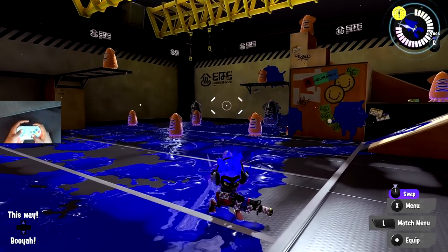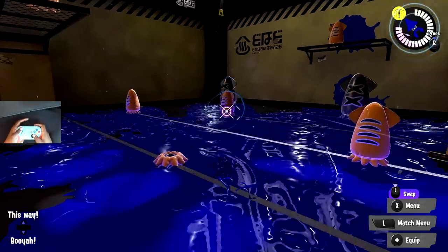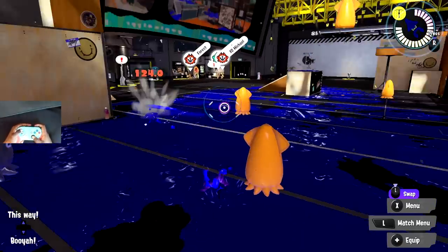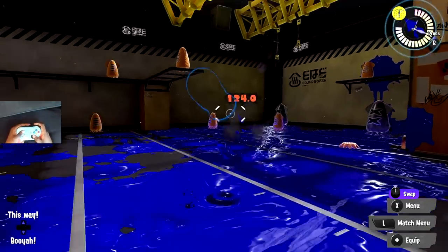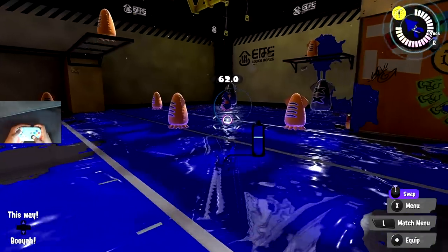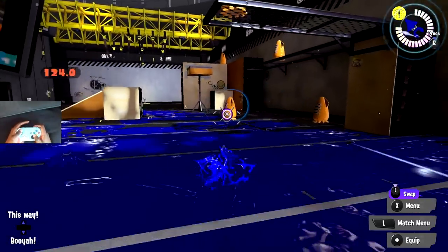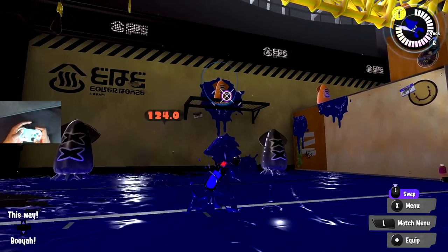One small thing that can really help: try to shoot a little lower at your targets when using the 96 Gal Deco or 96 Gal in general, because it allows you to hit your targets more consistently. I'm not entirely sure why this makes it more accurate, but when fighting dummies, if I have the crosshair just a little lower it hits almost all the time - more consistently over time. This is something I focus on when hitting targets with the 96 Gal Deco.